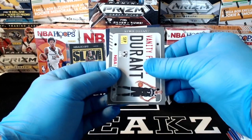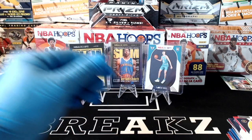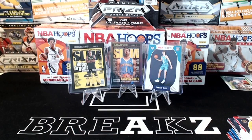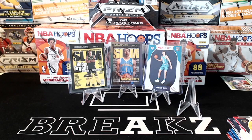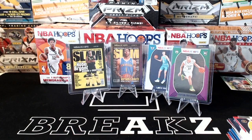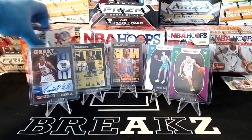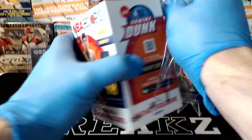And we got Kevin Durant vanity plate for the Nets. Zeke Nnaji and our first James Wiseman for the Warriors. All right, two blasters down and they've been pretty darn good blasters. Let's throw a few more cards up here — get that Peyton Pritchard purple up there, and throw that Kendall Gill up there too. All right, blaster number three. So far so good on the blasters.